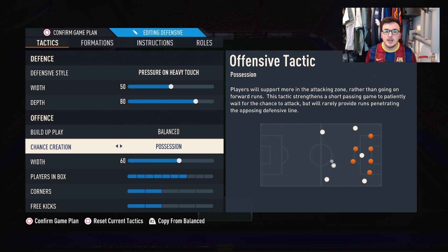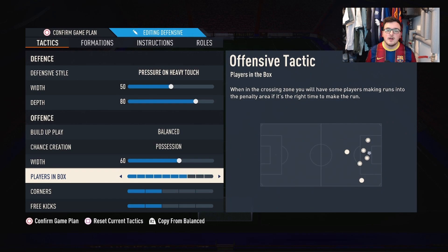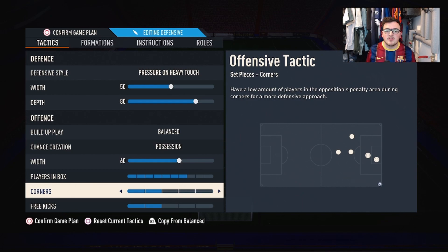The offensive width is on 60. One thing Xavi always asks of his wingers and full backs is to stay really wide — it opens up space in midfield for the striker and two centre mids to bomb forward and get into the box. With quality players like Dembele and Rafinha on the wings it can be quite dangerous. I keep players in the box at about seven, and corners and free kicks are on two.